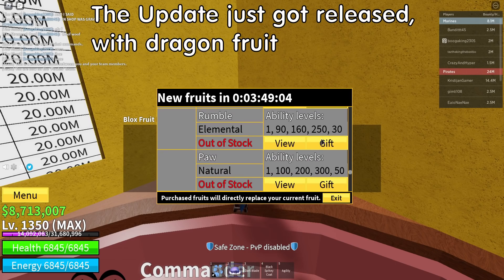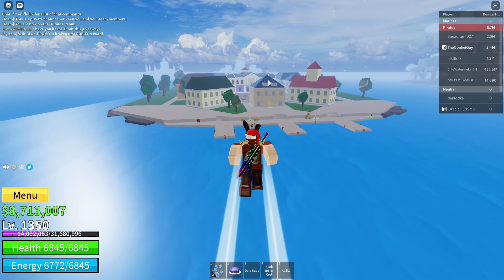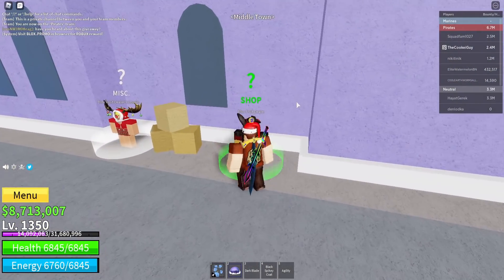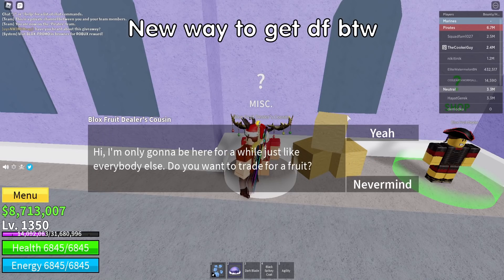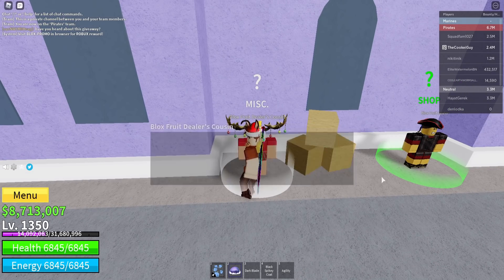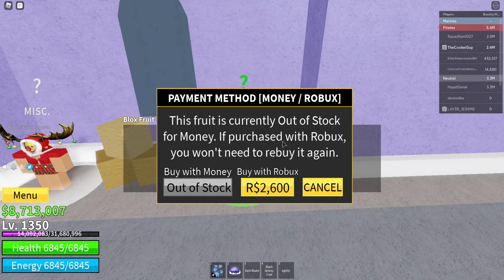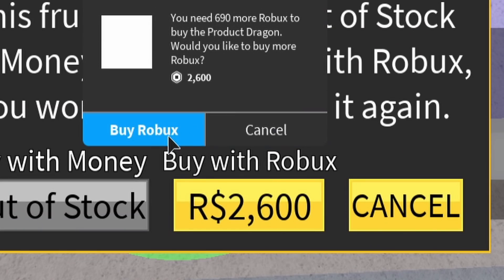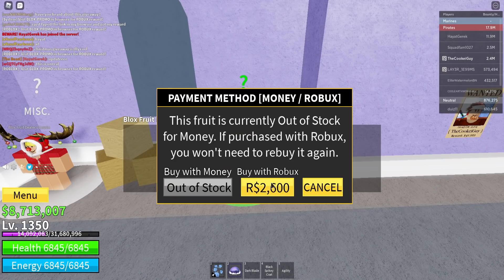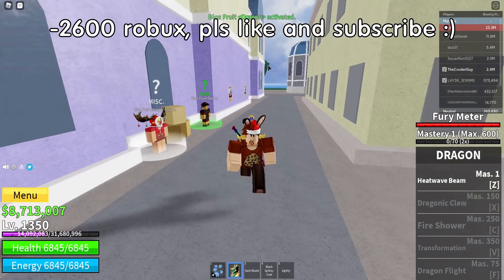The update just got released with dragon fruit — it wasn't showing. There's a way to get devil fruit, by the way. Tell him to bring me my money. Minus 2600 Robux, time to grind it out.